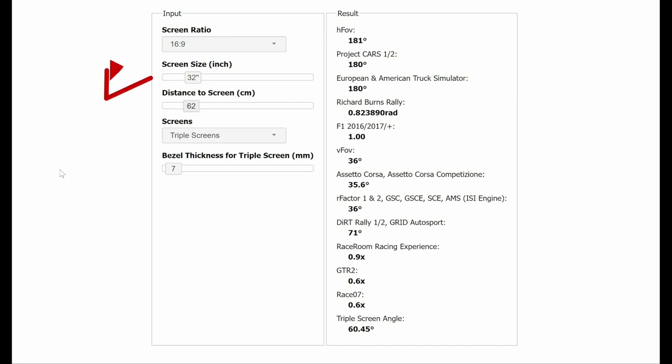Input your screen size — minus 32 inches — and select 'Triple Screens' from the drop-down menu. You will then need to input your bezel thickness, which I'll show you how to measure later in the video. You can then play around with your distance from the screen and see the required monitor angle to achieve your desired FOV. In my case, a 60-degree angle worked well with my room, and a distance of 62 centimeters from the monitor felt comfortable. Once selected, you must stick to these figures.